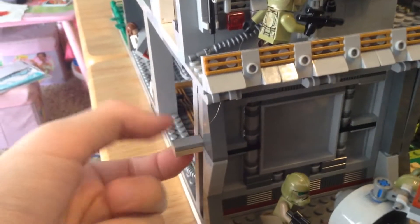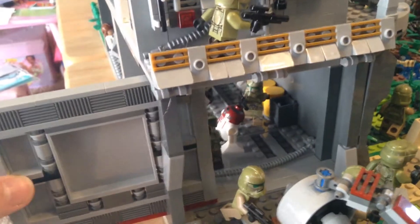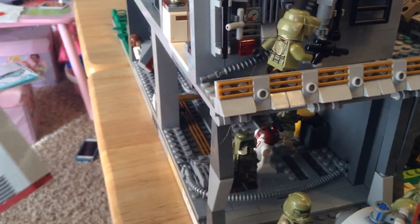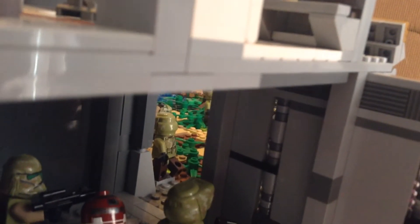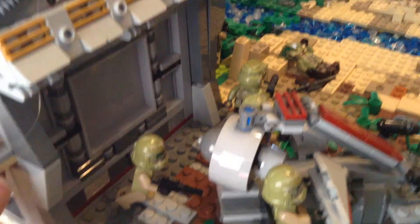For the door mechanism: you take this little 1x2 that's sticking out and just pull it, and the door opens. That was not supposed to happen — I had to fix that. There we go — that's the door; here it is from the inside view. I'm not going to open it all the way because the brace holding it up is weak and it'll break, since the base is already a bit fragile.